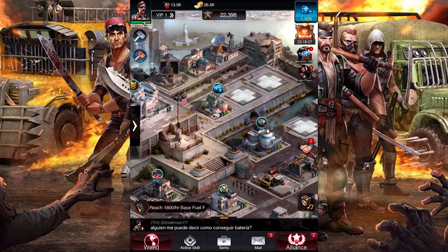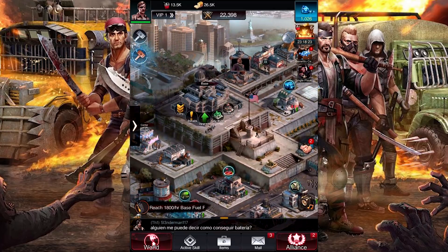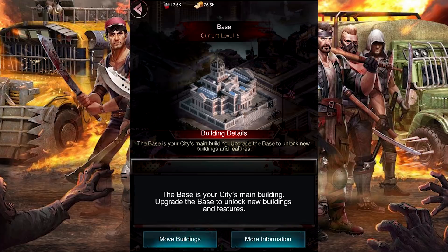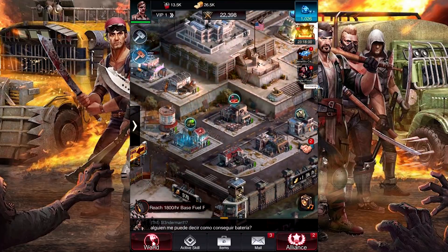Now let me show you some of the things we've got around here. We've got our main base, and this is the type of thing that we have to have at a certain level in order to upgrade everything else within our place to a certain level. Right now this base is currently level 5, which usually dictates that the other stuff can only go up to level 5 roughly.